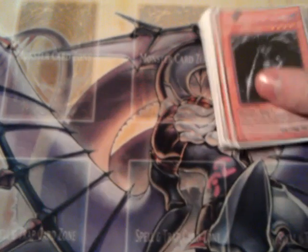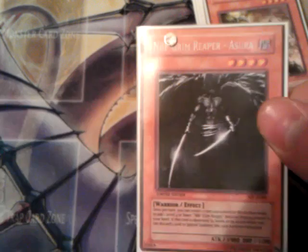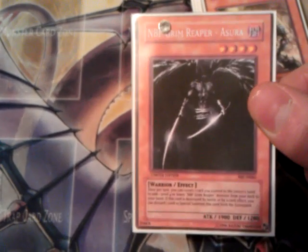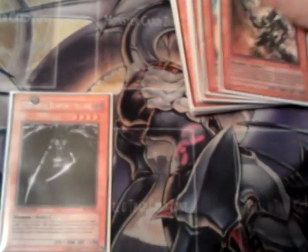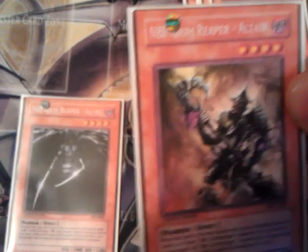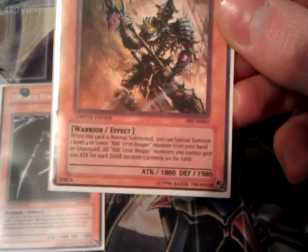I'll just tell you now — he sent me a NBF Grim Reaper Asura: 19 attack, 1200 defense. He also sent me NBF Grim Reaper Altair: 18 attack, 15 defense.